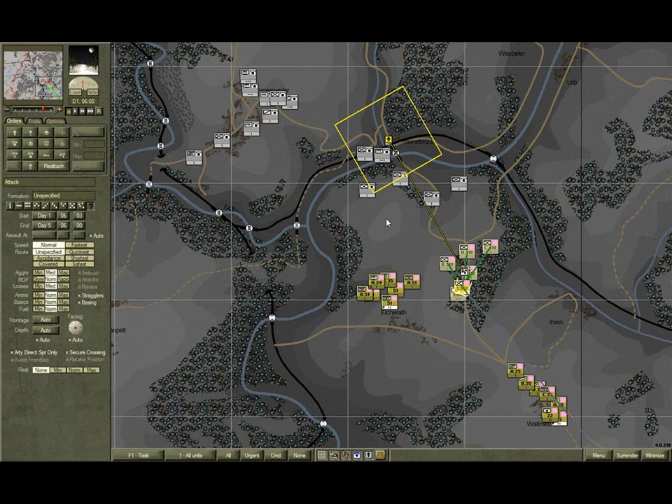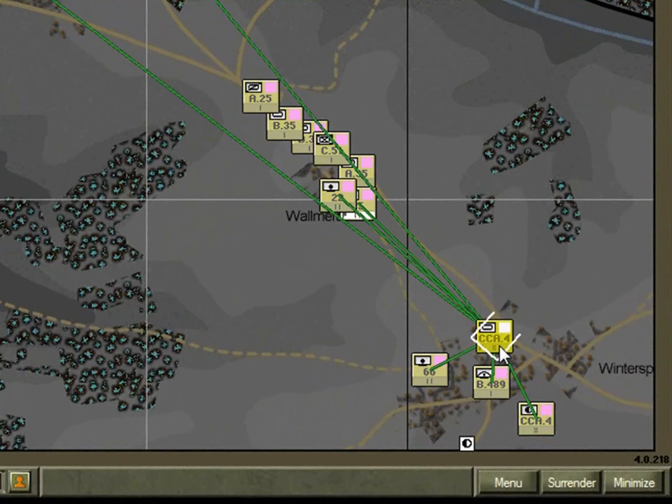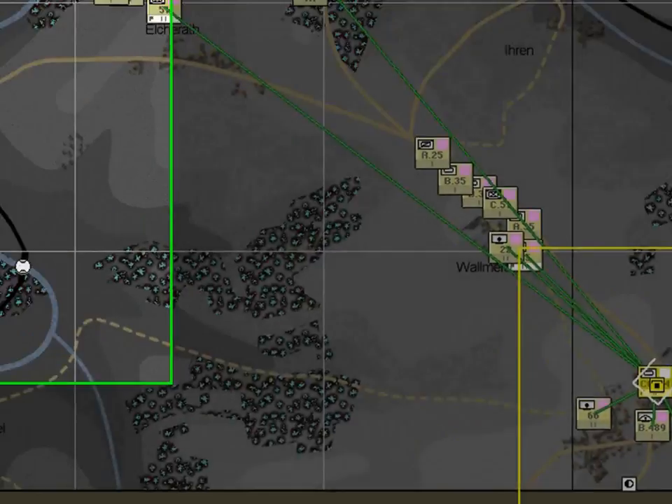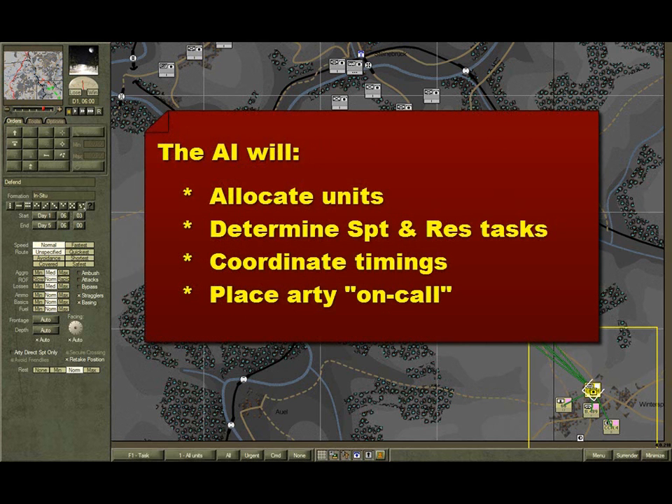Last but by no means least, we need to issue orders to the rest of Combat Command A. Select CCA Headquarters. Hit the D key — that's the shortcut for defend — and click on the CCA Headquarters. Note this places the defend icon on top of it. Choose in situ formation. The AI will manage the details for you, including allocating units to the various sub-attacks, determining the support and reserve tasks, and coordinating the timings. It will also ensure that the artillery battalions go on call when they defend, meaning they can fire in support of the assaulting units.